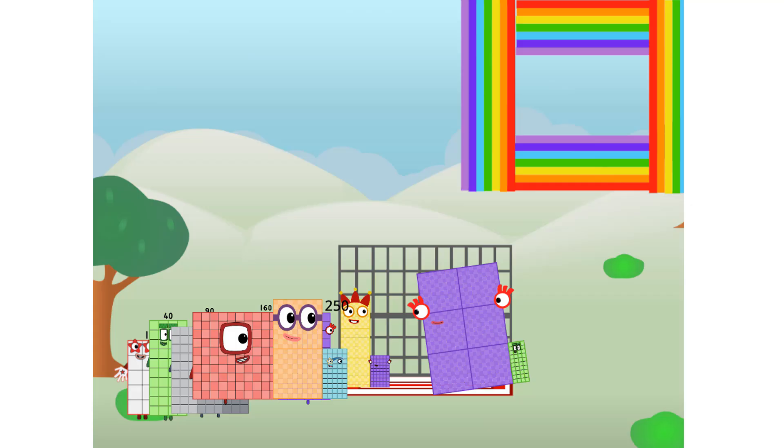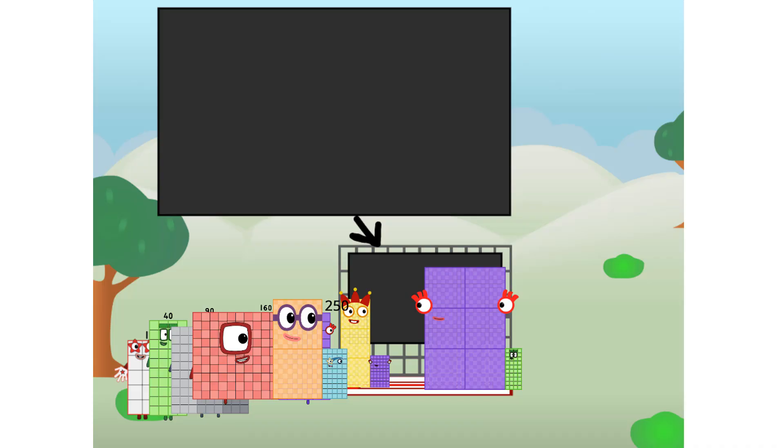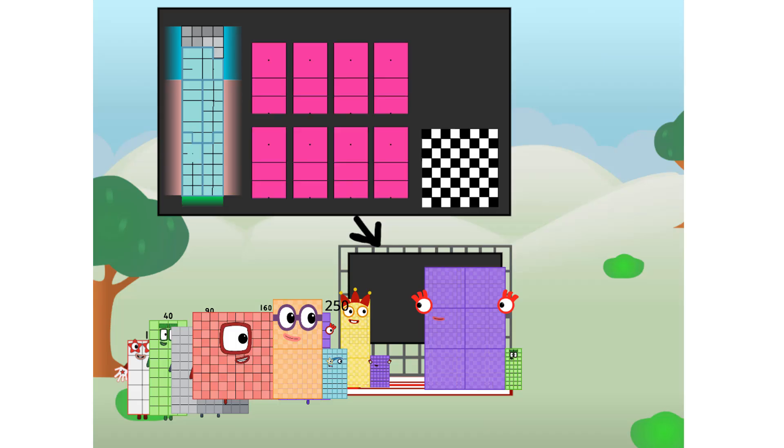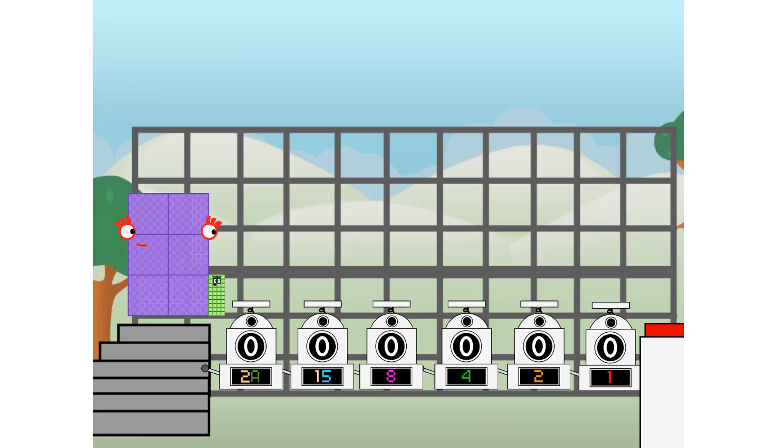There you are. This way. I've got so much to show you. I'm 640. And I can be a strong square, a chessboard, a super rectangle, 8 octoblocks, or even a super cube. But today, I want to show you a little trick I call Binary Boosters.